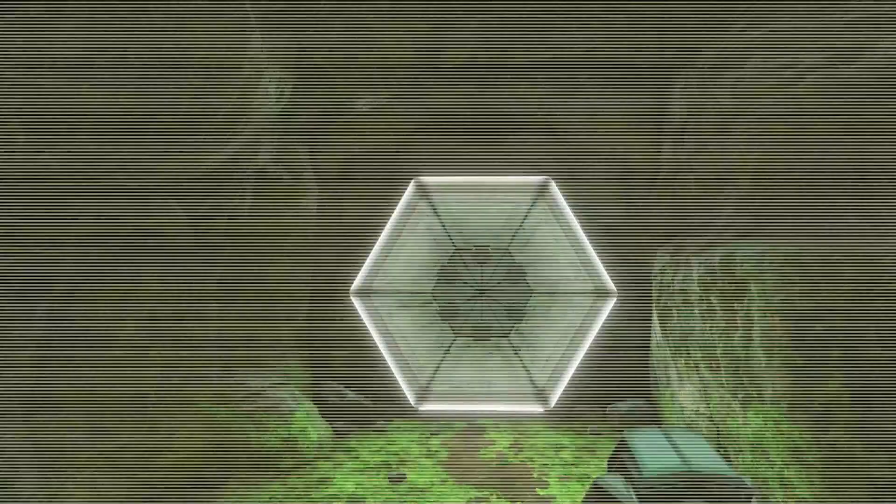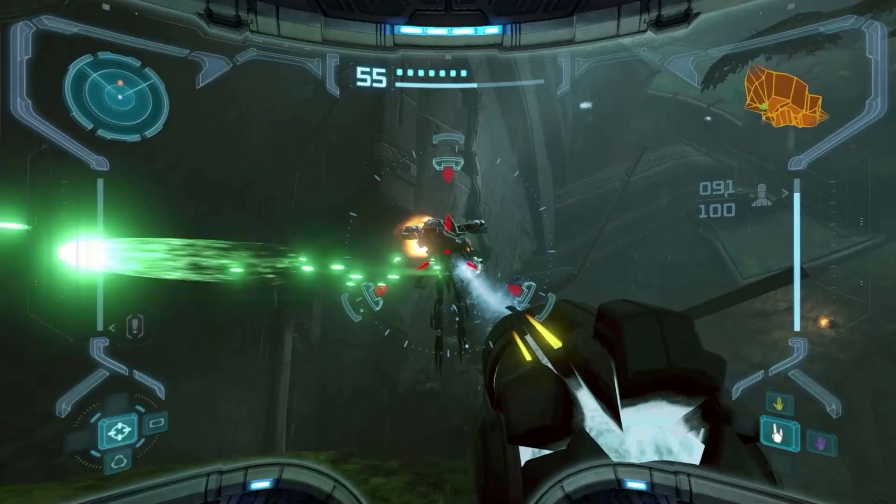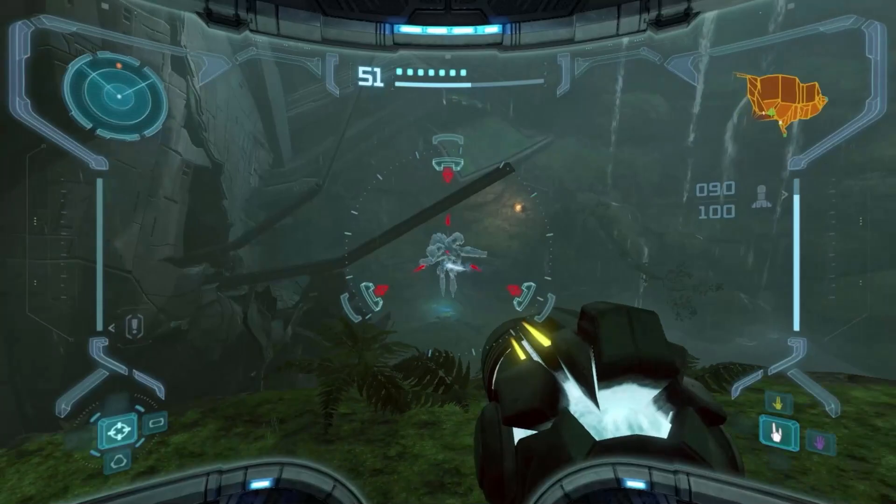We're here now — I love this room's layout to begin with. But what's great is we've got the Ice Beam now, so we can just two-shot any given Flying Pirate because we can freeze them and break them with missiles. A lot of enemies work like that, and it's honestly one of the best ways to kill enemies moving forward.